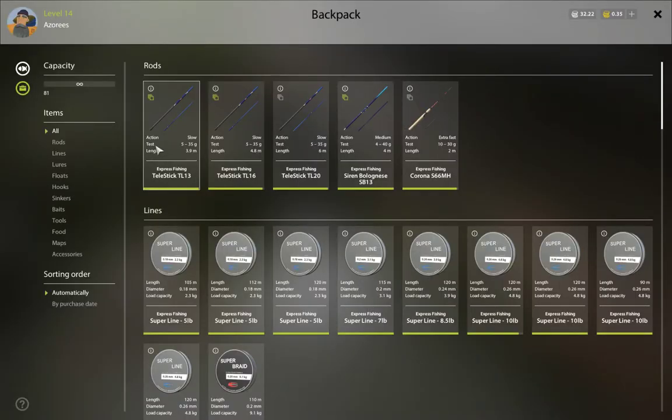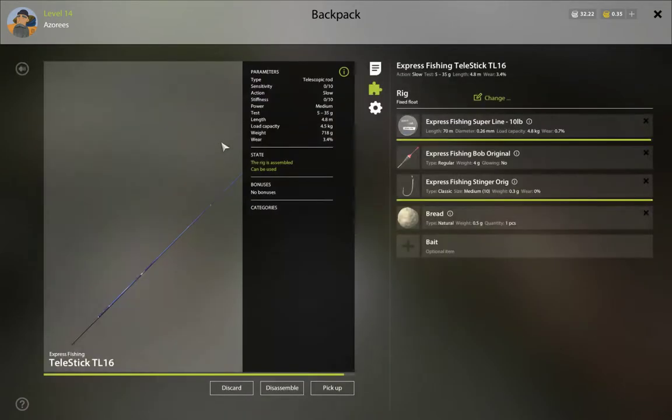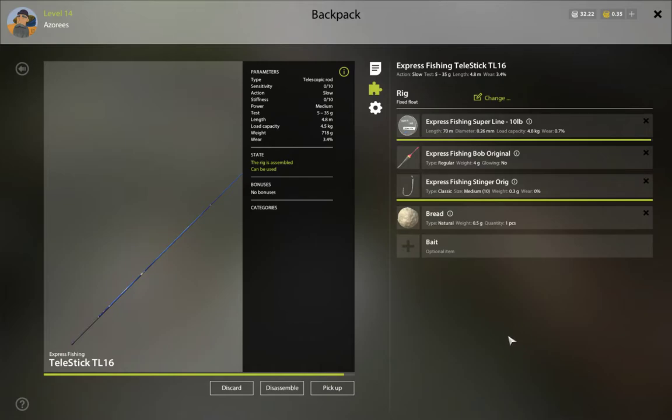A quick look at the stuff I have been using. This is all bog standard stuff and I think you get this to start off with. That is roughly a £10 line, bog standard bobber — the cheapest bobber you can get, the cheapest hook you can get — and I have been using bread. People say to use semolina but I have not got any semolina yet. I thought I would give bread a whirl and I think it has done pretty good. By the time you get here you will probably be able to craft bread anyway, so you have got it endless. Again, £10 line, bog standard bobber, cheapest hook, size 10, and bread.